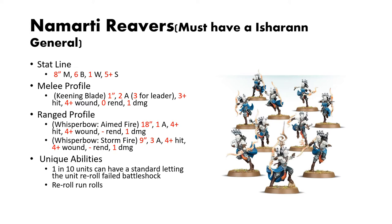Their melee profile is fine — it's better than some line infantry. They have 1-inch reach, 2 attacks, 3 for the leader, 3s to hit, 4s to wound, no rend, 1 damage. And they have 2 ranged profiles: the Whisper Bow Aimed Fire and the Whisper Bow Storm Fire.